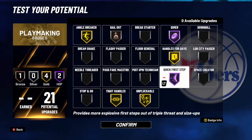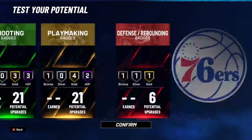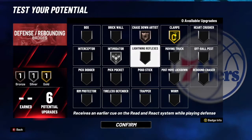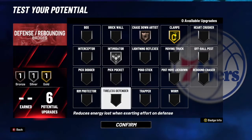When it comes to playmaking badges, you can take that Dimer and switch away Handles for Days, or you can take off Tight Handles and get the five Hall of Fame badges. It's my personal layout. Definitely need that Bailout on Bronze — that's like the most important bronze badge in the game. And then same thing with Chase Down Artist, very important. Even at 6'2" I'd be getting Chase Down blocks in Pro-Am, so that's a very important badge, it definitely helps you out.